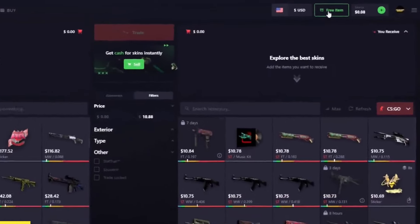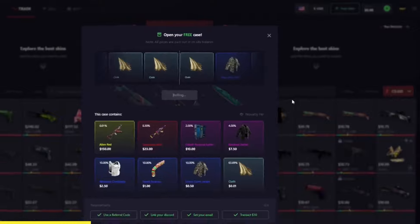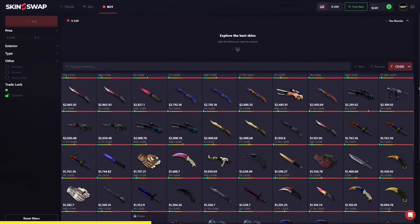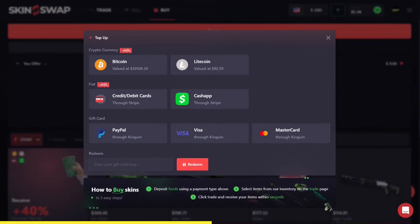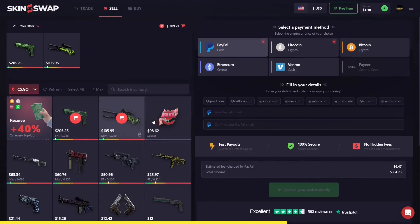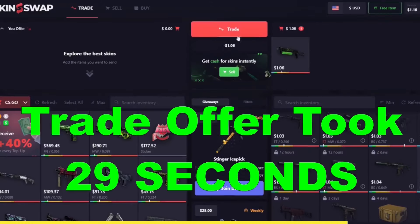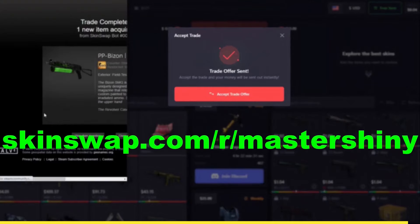Skinswap is today's sponsor, and they're also sponsoring you with a free bonus for signing up with the first link in the description. They're the premier place for CSGO and Rust skins, with a massive trading site and a top-of-the-line marketplace, offering you the most competitive rates out there and a massive 40% bonus when you're using that link in the description. Combine that with their top-of-the-line selling feature with many payout options and their trading feature taking you just about a minute, and there's no reason not to sign up with that first link in the description.